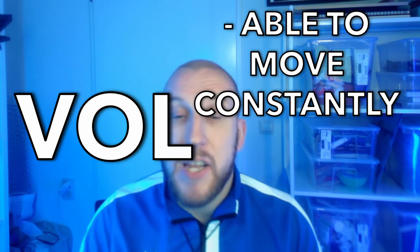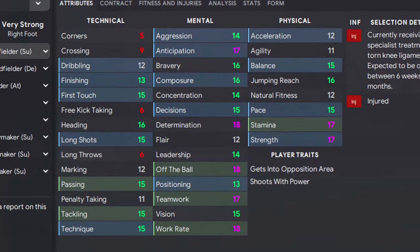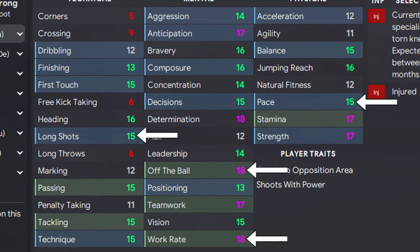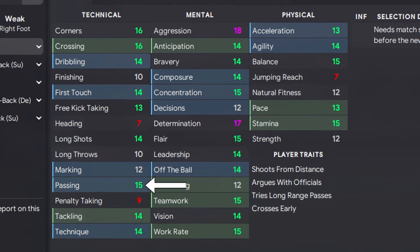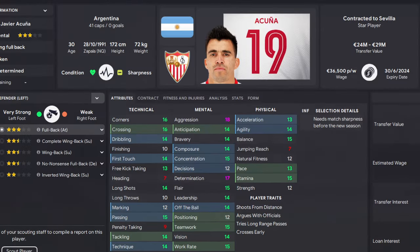For the players you'd want in these roles: your second volante has to be able to get up and down the pitch constantly while threatening the goal, so focus on a player with great pace, off the ball, work rate, and long shots — look no further than Leon Goretzka. For your inverted wingback, since they'll be moving into the midfield, they need to distribute the ball well, so focus on a player with great passing, vision, dribbling, and work rate. A great example is Marcos Acuña.